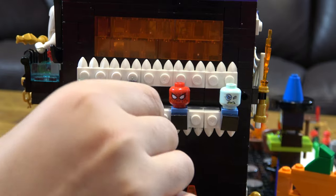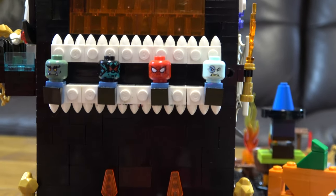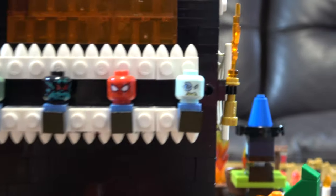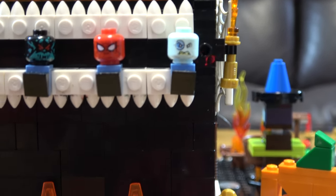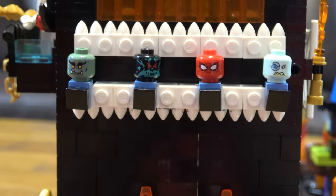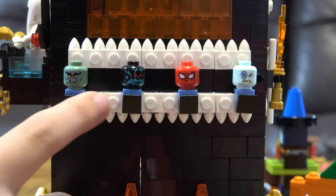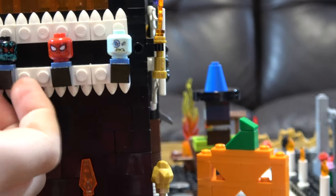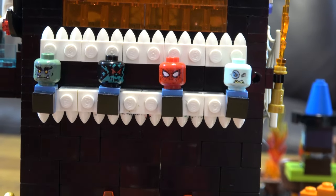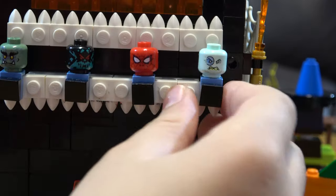Here we have some different scary heads — very scary. You might see two familiar faces in here. The red one is really popular — I bet you know which one it is. These are actually heads designed by the witch. This one is an orc. This one is a black ghost. This one — I bet you all know — is Spider-Man. And this is the Penguin from Spider-Man.